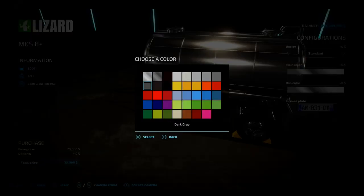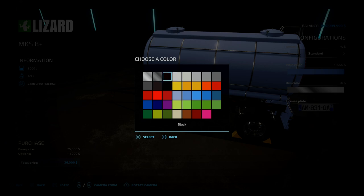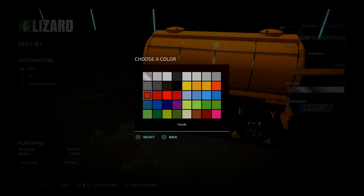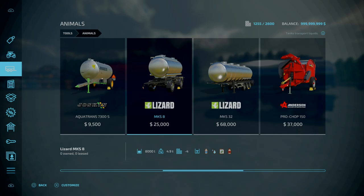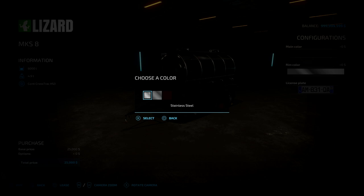Main colour options — you've got your base game palette, along with additional black, chrome and stainless steel variants. Then rim colours with the same colour options. A bit more customisable, especially when you compare to the base game version. You've even got stainless steel, chrome and black.